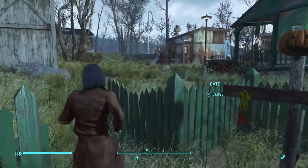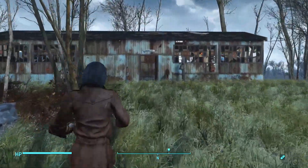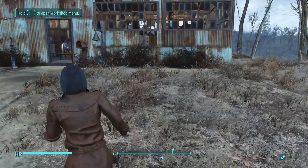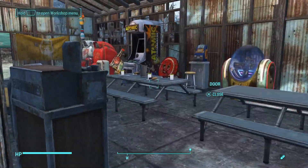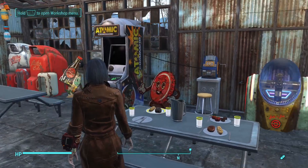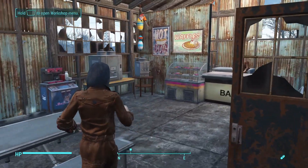Let's hit up the cafeteria first. Over here we do have the cafeteria — commissary — where everybody can come and eat, relax, and get some good food. I did have to just shut off Simple Green because I was having some issues with it, but we can continue on. This is the commissary where everybody can come and eat and relax.